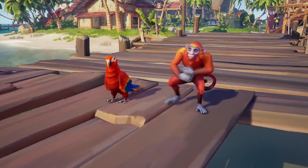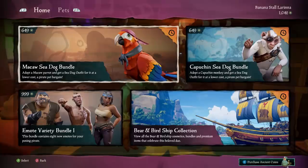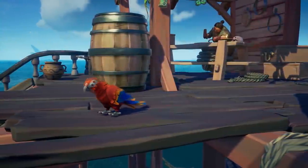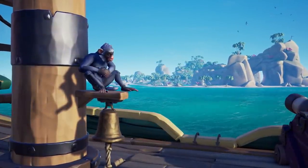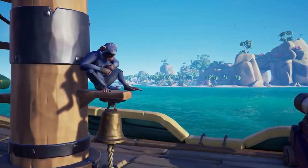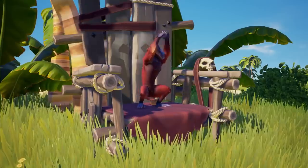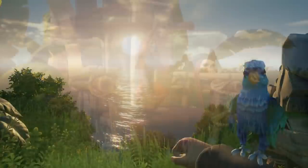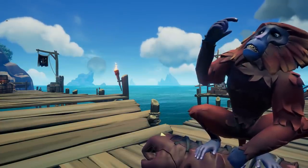With this update we get to have a monkey or a parrot as our sidekick. There are two breeds of each animal type. For parrots we have the famous macaw and the adorable parakeet, and for monkeys we have the capuchin — which we can all relate to as a pirate — and the Barbary monkey, which looks pretty terrifying if you ask me.